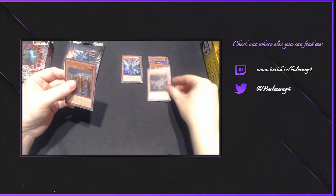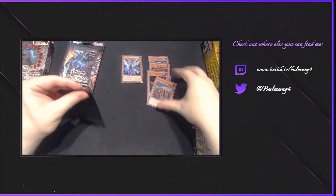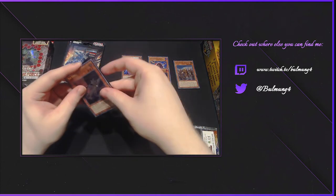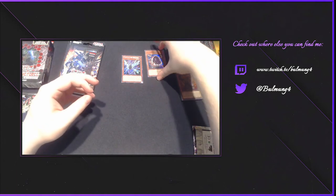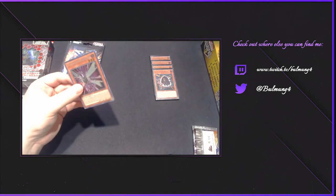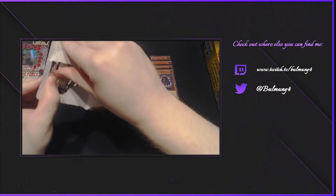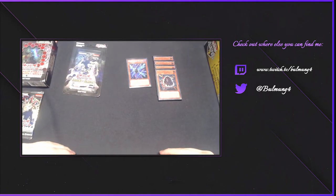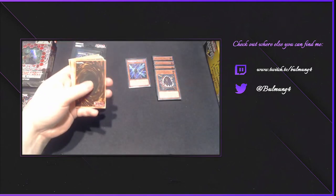Neospatian Dark Panther — he actually looks pretty fine — and Noble Knight Brothers. We're going to sleeve all these guys right away. I honestly don't know if anything here is of value. Remember, any profit we make when I sell these guys off — probably on eBay or TCG Player, links down below — we'll see what's up. Alright, next pack.